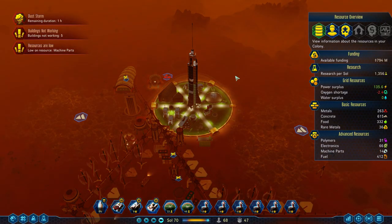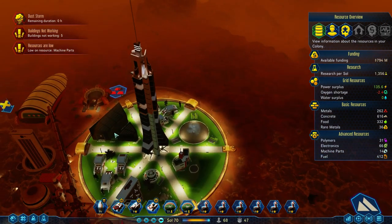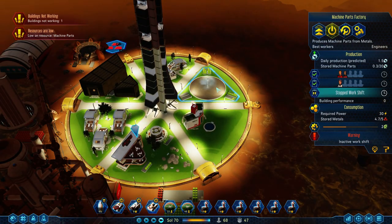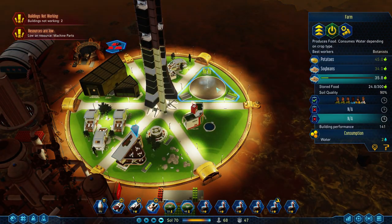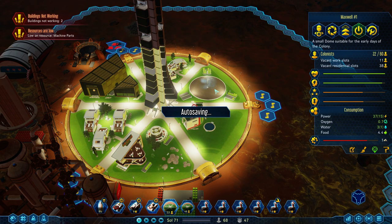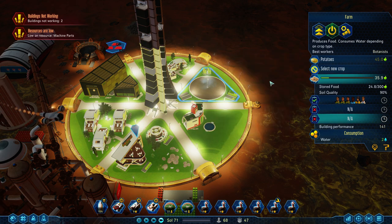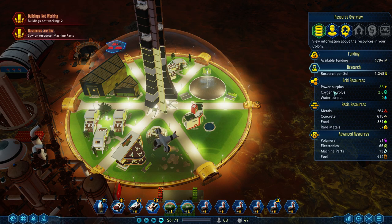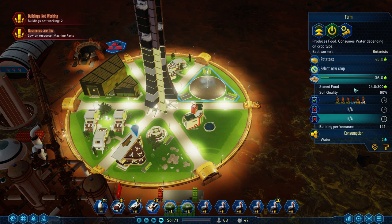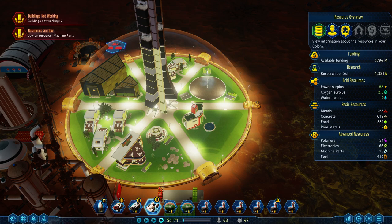There we go — 12 more colonists, go. I could make the machine parts factory higher priority, but then there wouldn't be as many people working the farm, which seems pretty important. We've got a lot of food right now, so maybe I'll move the farm down to normal priority. I'm going to get rid of the second soybean here so we get more potatoes more frequently. It's going to finish this batch, go up to 100, the potatoes will bring it down to 90, back up to 100, so on and so forth. We're good there.